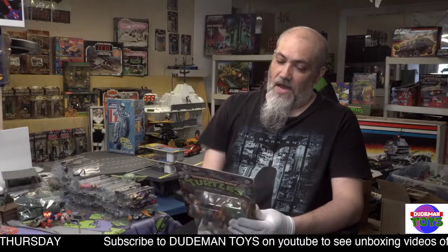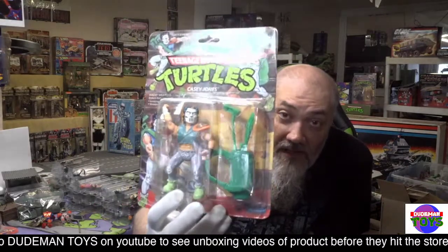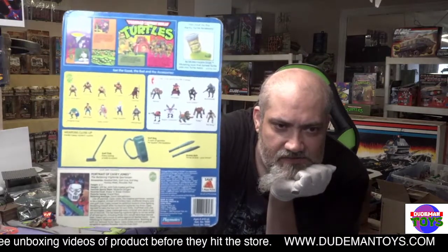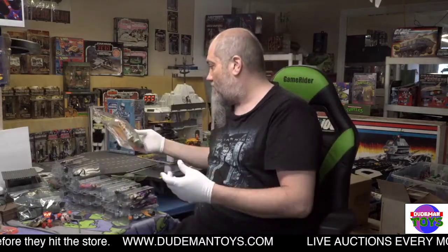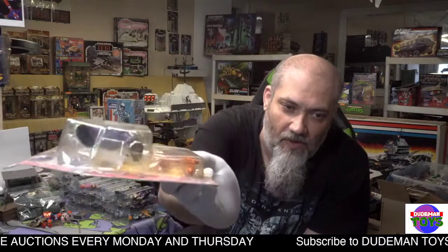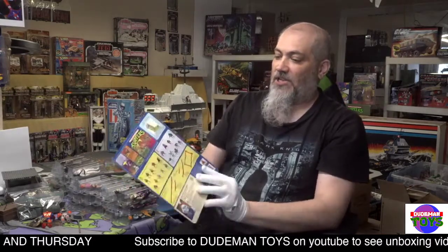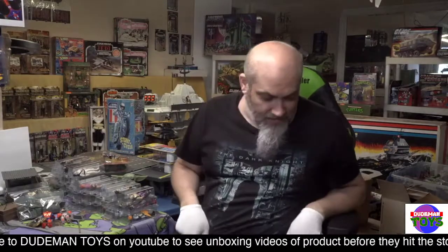For the vintage Turtles, we got what I believe is a 19-back Casey Jones — in pretty good condition, not mint, but I'd say a fairly high grade. A few little dings and nicks but otherwise a very nice Casey Jones, unpunched. Then we got Usagi Yojimbo, one of the Friends of the Turtles. Usagi has a few issues — a little bit of bubble wrinkling on the back and a slight bend in the card — but otherwise unpunched, also looks like a 19-back. Very nice Usagi Yojimbo and Casey Jones.